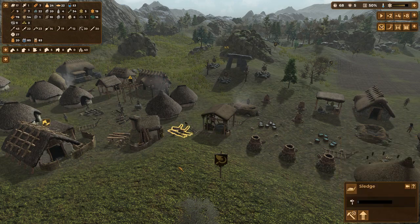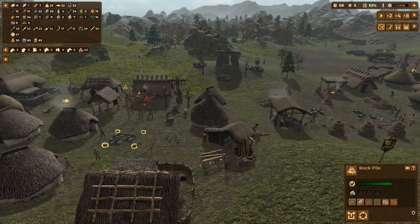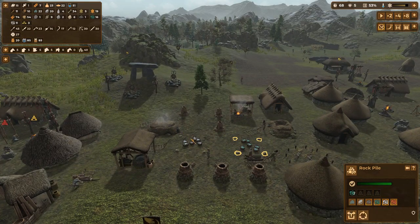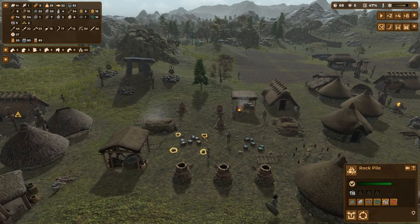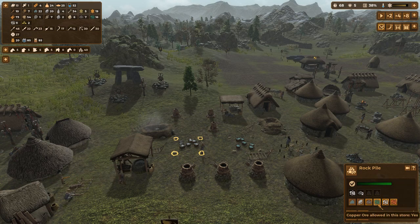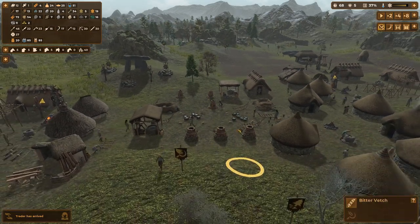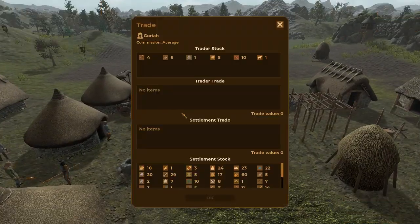So maybe what I want to do, once we're in the Iron Age proper, is sort of disable the tin and copper allowed at these, and then just move our entire sort of metal industry over to iron and steel. Traders arrived again. What have you got for us? You have some bows, some iron ore.